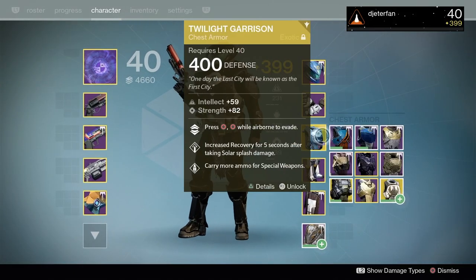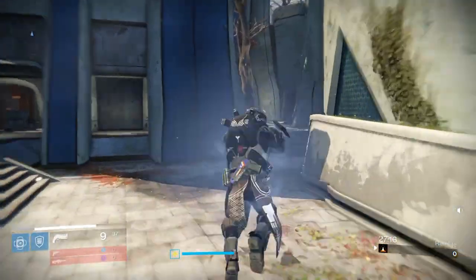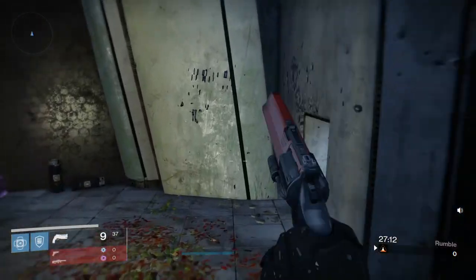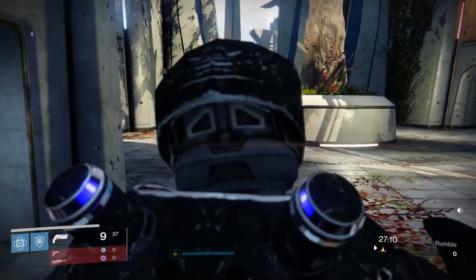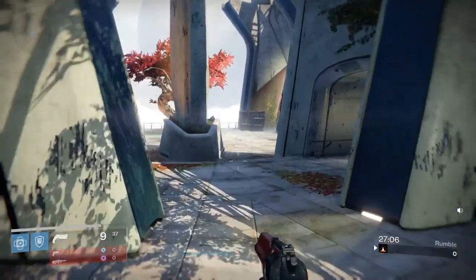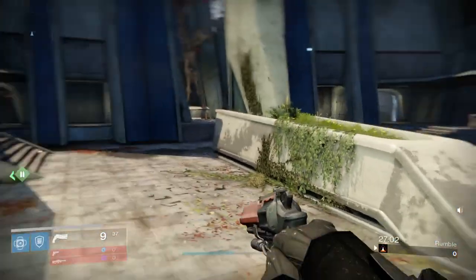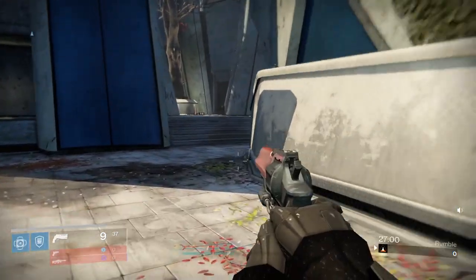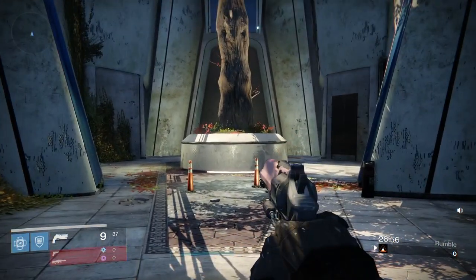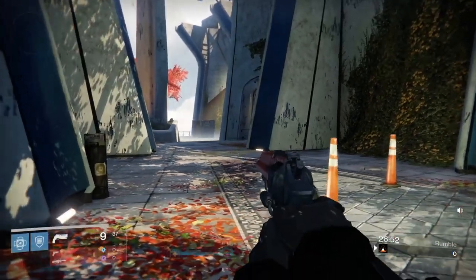The first method is with the Twilight Garrison. It makes it a lot easier to titan skate because you can already be in the air, you get a little extra distance, and you can also just move really fast due to the Twilight Garrison alone. You just double tap circle and spam X. You also want to make sure that you're pushing up on the left analog stick as much as possible while you're doing this to get that extra speed.